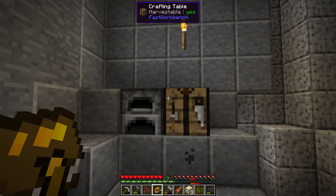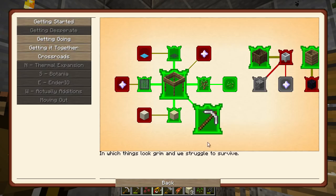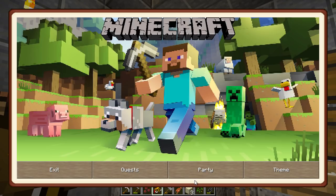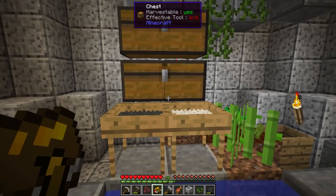Oh - it was an unfired crucible! That is irritating - I didn't even see that. We can't do the cobble generation now. That was an error.